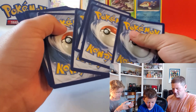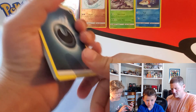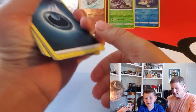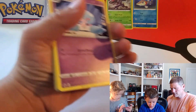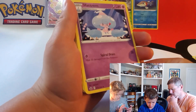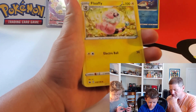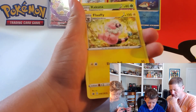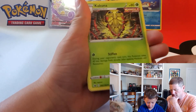Wait — we might get something cool anyways. You never know. It might not be shiny, but it might be a cool card. Energy. Hatterim. Flaffy. Hatterim. Flaffy. Kuna. Kakuna. Single Strike.